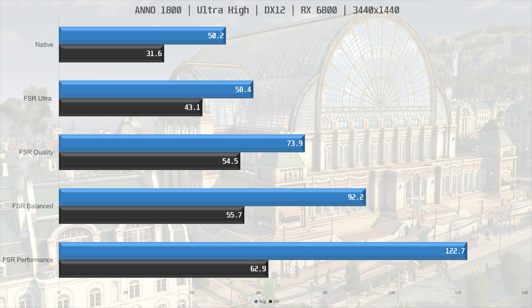We're seeing better 1% lows as well. With FSR balanced we see a massive 84% increase over native, but image quality has taken a noticeable hit at this point. With FSR performance, image quality is very poor, but performance is very good — a 144% increase in performance over native, in other words more than twice the FPS compared to native. I would still steer clear of this mode because the resolution is very poor; it was immediately noticeable when I ran the benchmarking run, which was not the case with ultra or quality.